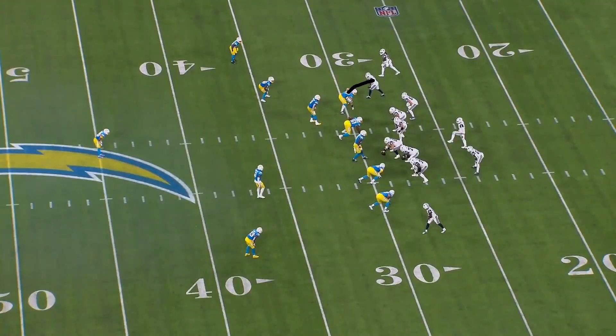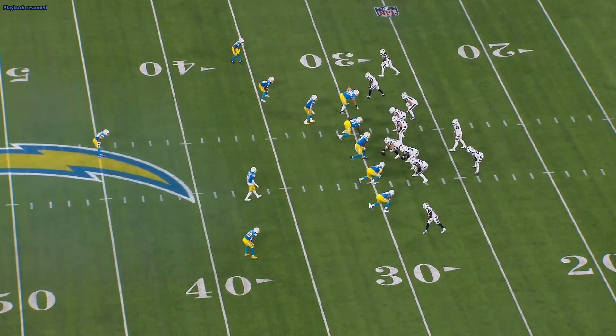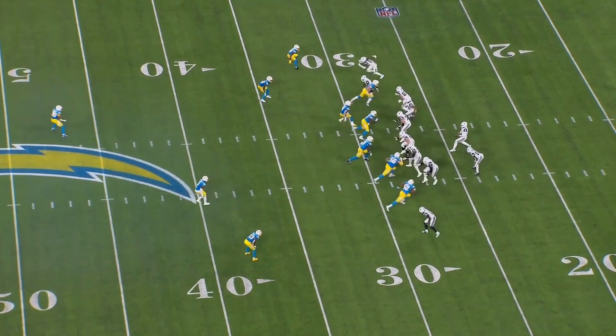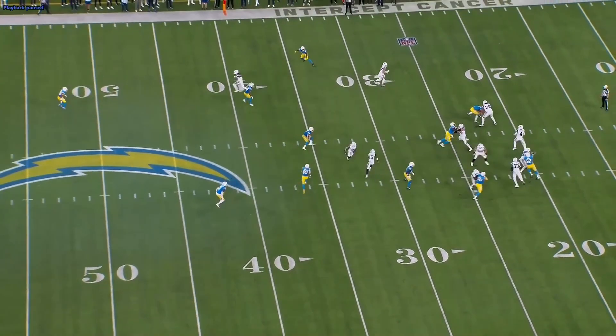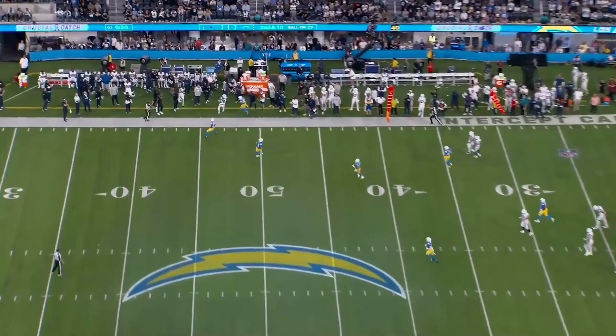Next play — a little mesh corner. Mesh here, mesh here, corner by CeeDee, flat by Ferguson. You can read this like a smash — corner-flat on the top side. They're in a cover-two look, so the safety is over the top and the corner is in the flat. If the corner is sitting on the flat, you throw the corner over him before the safety can get to it. That's exactly what Dak does. Watch the corner up top — he's driving the flat route, which gives you all that space to throw into. Dak throws a laser on the money. Big chunk, first down.